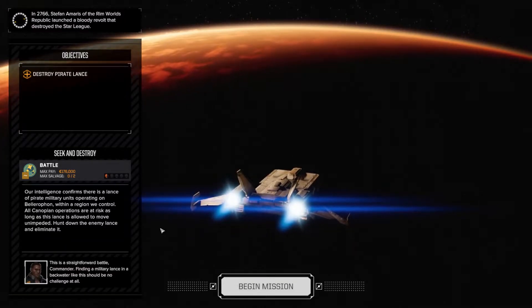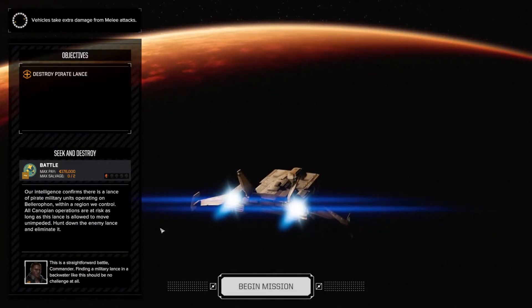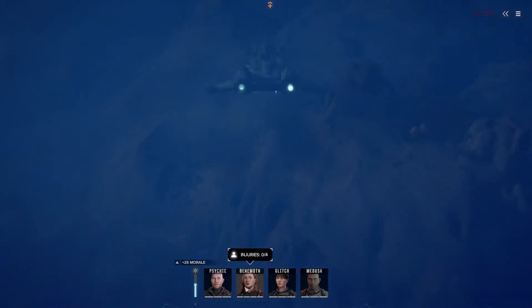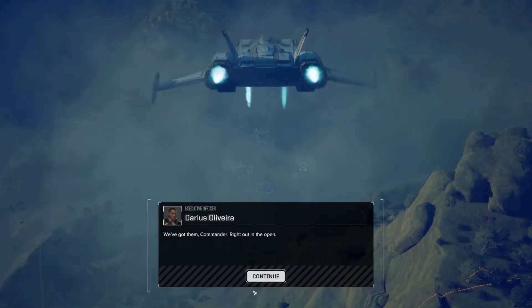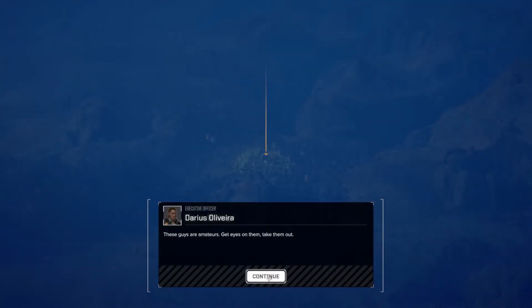Let's go seek and destroy. Our intelligence confirms there's a lance of pirate military units operating on Balafon. We control the canopy and operations are at risk as long as this lance is allowed to move unimpeded. Hunt down the enemy lance and eliminate it. This is a straightforward battle — finding a military lance in a backwater like this should be no challenge at all. The commander is right out in the open; these guys are amateurs. Get eyes on them and take them out.